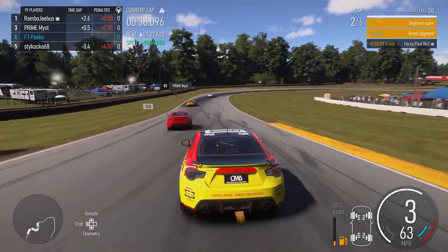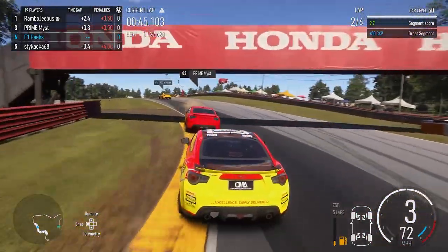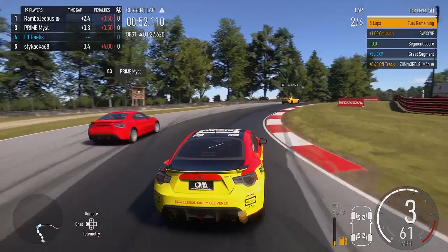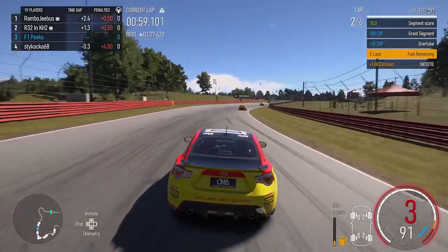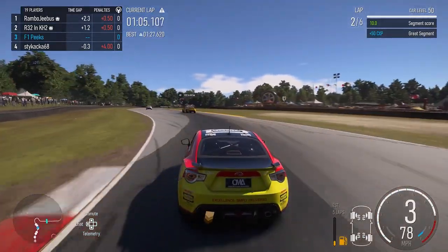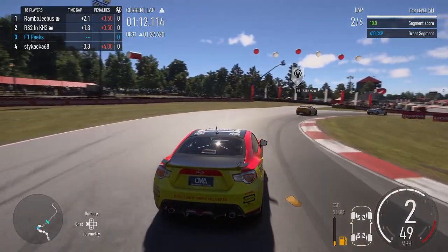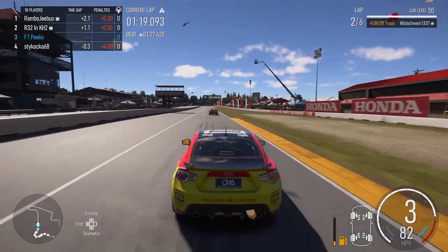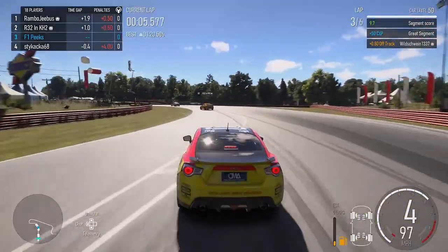We are closing up the gap slightly to Prime Miss. I think it's Stai Kaka behind us, R32, and Rambo Jebus in first position - they're all going to battle until the last lap. We're already on the back of Prime Miss coming into the middle sector. He goes very wide into this right-hander and we go up the inside and make that move rather easily. Now we've got R32 in front who only got a 0.5 penalty for hitting us, which is a bit outrageous - it should have been at least a two-second penalty.